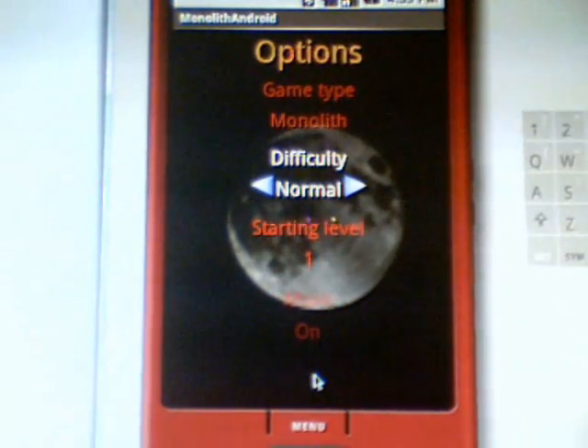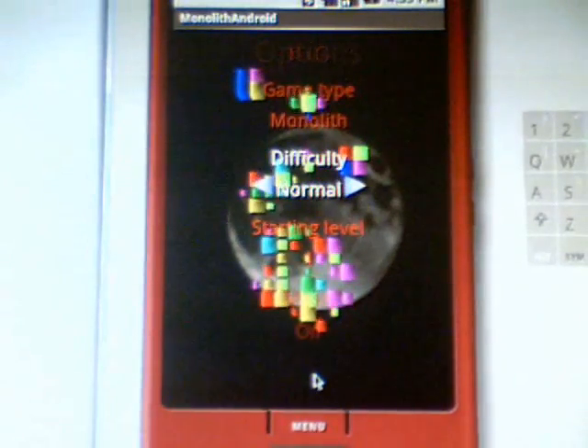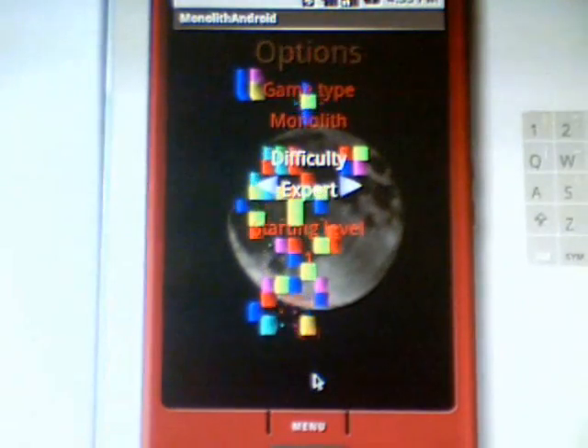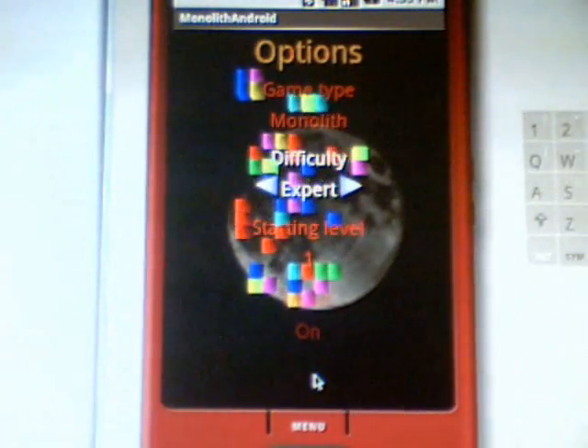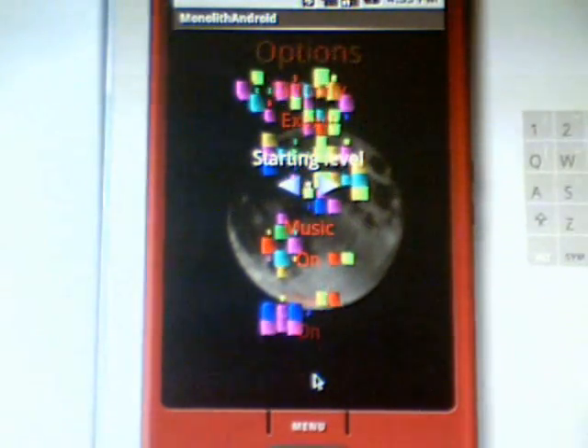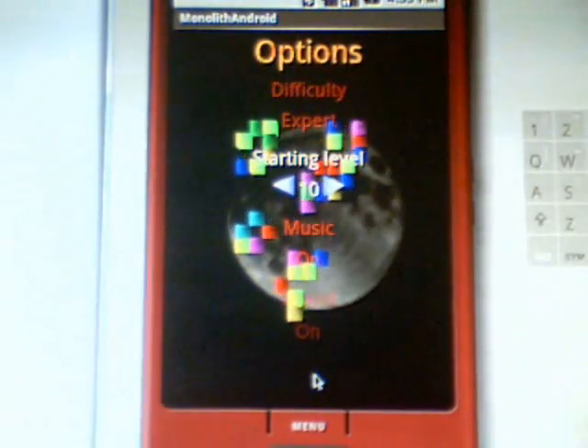For Difficulty, you can select between Normal and Expert. Normal is a normal game, and Expert mode rotates the screen and makes it much more difficult to play. Then we can choose our starting level from 1 up to 10.